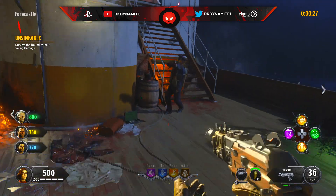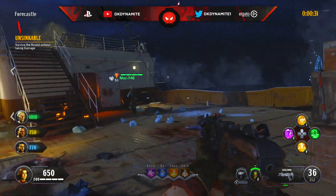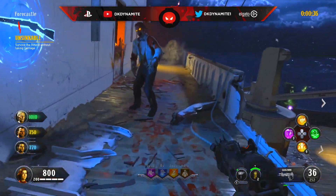Let's jump right into it, starting off with round number 1: surviving the round without taking any damage. It's that simple — just shoot the zombies from a distance, or go up to them and knife them without taking a hit, and boom.